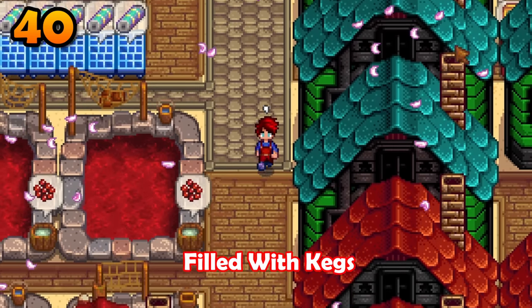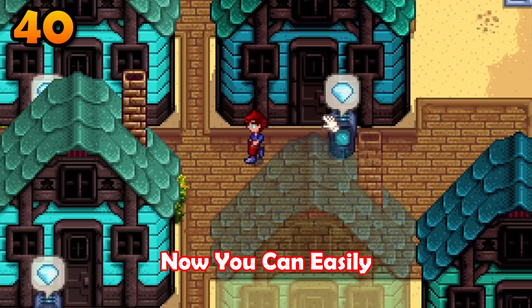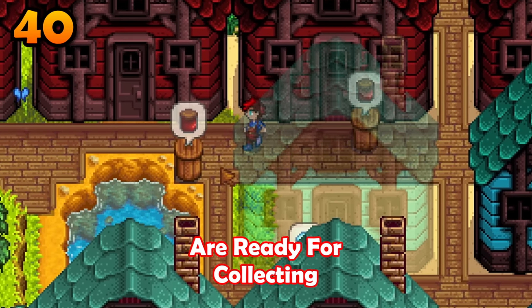Have many sheds filled with kegs and don't know when they are all ready? Place a keg right outside the shed. Now you can easily tell if those kegs are ready for collecting.